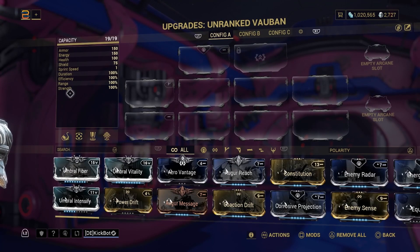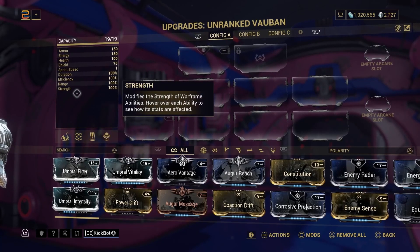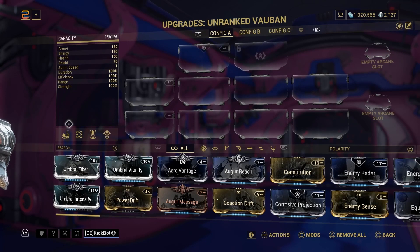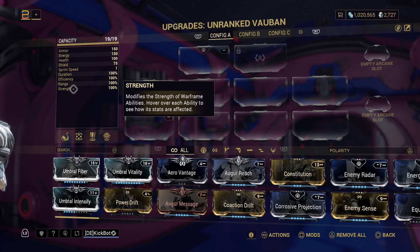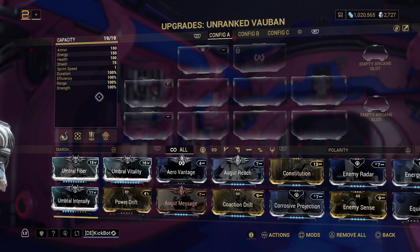These four stats are the ones you primarily focus on when building a frame in a certain direction. The higher above 100 something is, the better off it's going to be. The issue you'll run into is that if you put, say, 150% into Strength, you're going to lose something somewhere else — that is the nature of how this game is designed. Just know that when building frames, one of these numbers will be higher while another is lower. Anything above 100 is generally better for that stat; anything below 100 is negative.